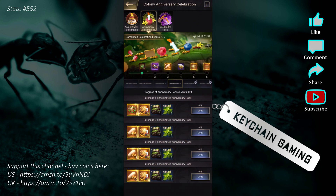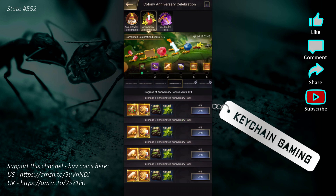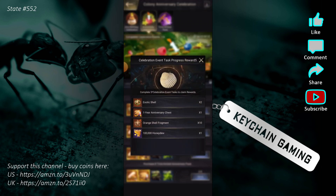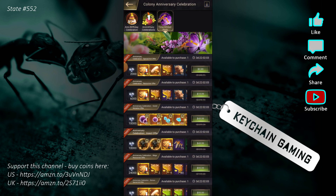Day four requires purchasing eight time-limited anniversary packs. Buying one gets you an exotic shell, a 10-year anniversary chest, and some resources. Buying three gets you another egg, another pack, and resources. But the packs aren't cheap, and you can't even see what the last two days require until they unlock — so don't push this until you know what those days are.